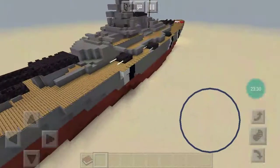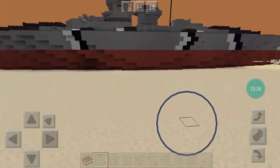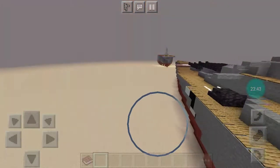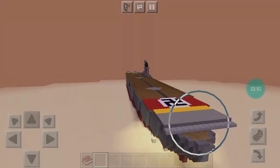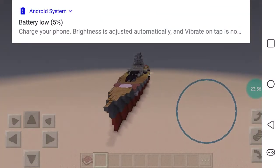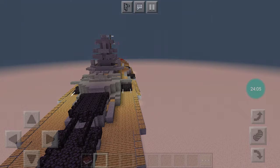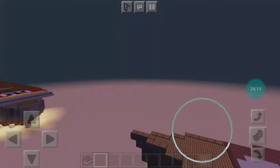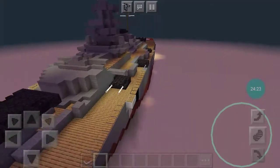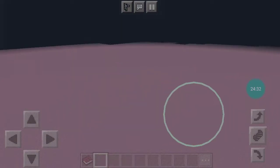I might have more German ships coming — there won't really be many German ships coming though. I'm going to be having a Königsberg-class cruiser and a Z 1936-class destroyer.